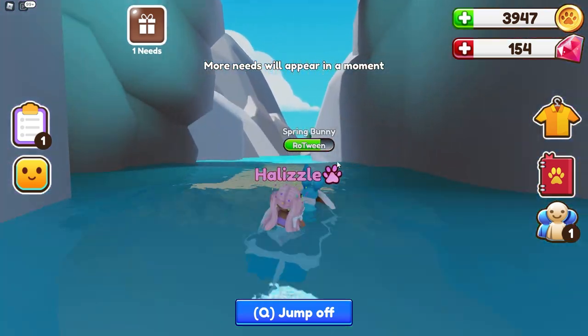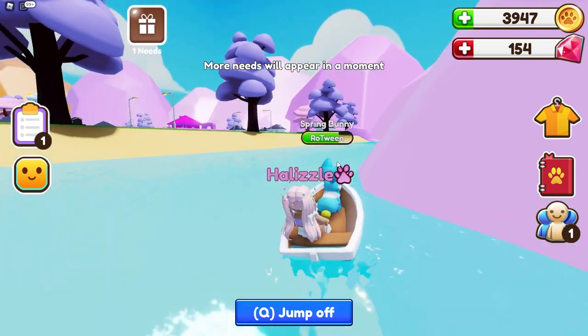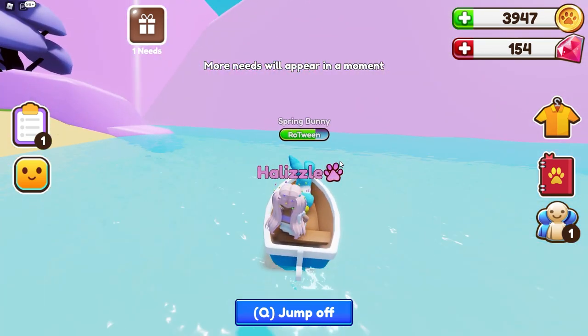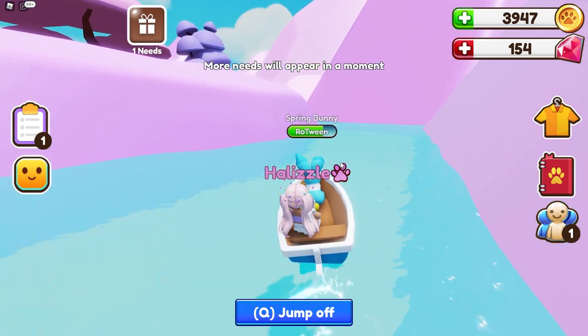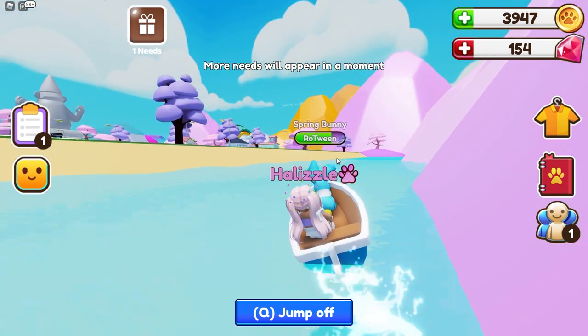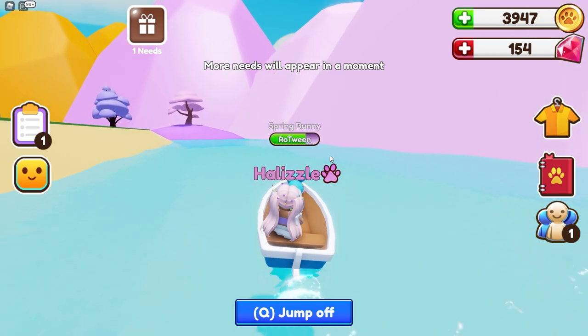We just went down the stream — I didn't know that! This is so fun. Guys, look — we can go all the way around the neighborhood. Okay so this is Blossomville I believe, because it's pink. I think Blossomville is probably my favorite neighborhood in Ropets because it's pink and purple.